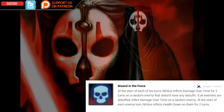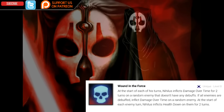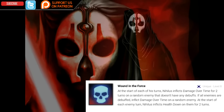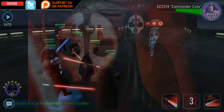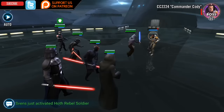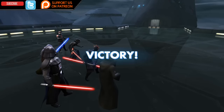At level 7 Omega'd, at the start of each of his turns, Darth Nihilus inflicts Damage Over Time for two turns on a random enemy that doesn't have any debuffs. If all enemies are already debuffed, he inflicts Damage Over Time on a random enemy. If you zeta his unique, at the start of each enemy turn, Darth Nihilus will inflict Health Down on them for two turns.